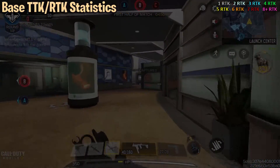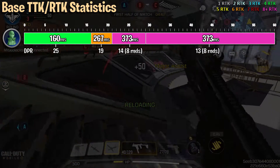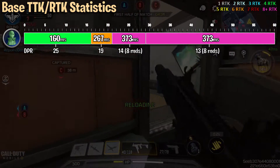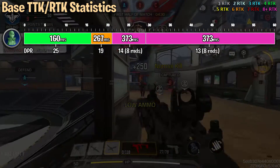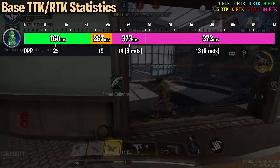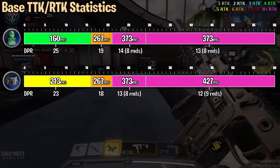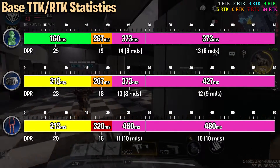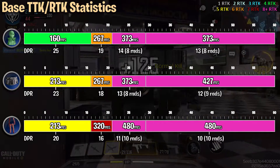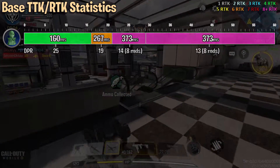Let's have a look at the Fennec base time to kills. Starting with the head and upper torso area: up to 16 meters it's a four-round kill — sounds scary but look at that, 160 milliseconds. Then a six-round kill at 267 milliseconds up to 21 meters, and then we get into an eight-round kill at 373 milliseconds for the rest of the range. For the lower torso area, it starts at a five-round kill at 213 milliseconds. Legs and arms are a five-round kill up to 16 meters, then seven rounds at 320 milliseconds, and a ten-round kill for the rest of the range at 480 milliseconds. We're going to fix this with the fitting, but that closer range is where you want to be.